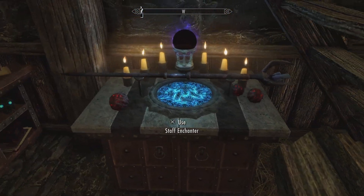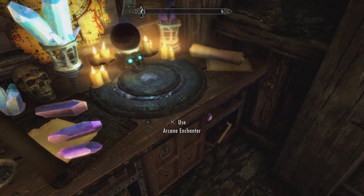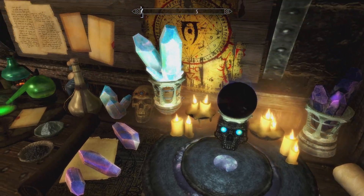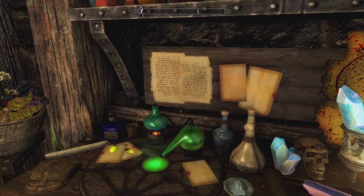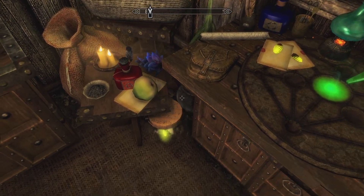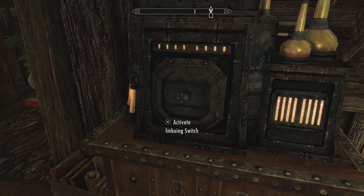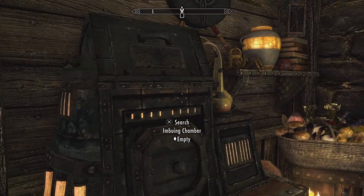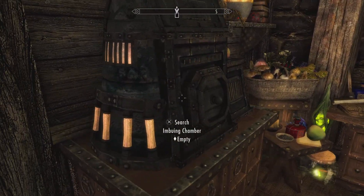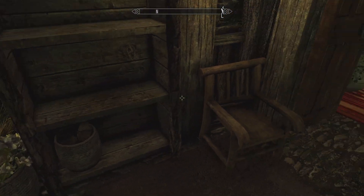Down here you got a staff enchanter, a unique arcane enchanter, an alchemy lab, storage area for ingredients, and a spider in a viewing chamber for the scrolls.